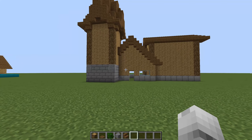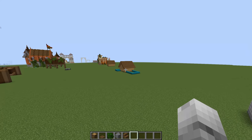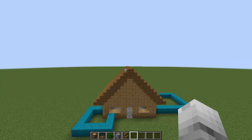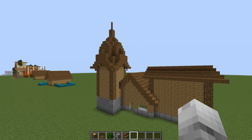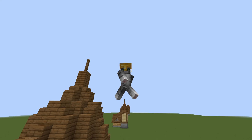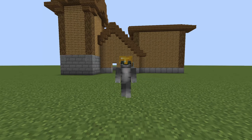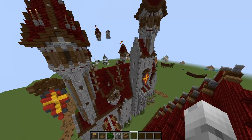Another pro builder tip: if I built all these at the same roof line, it would look flat at the top. What you want to do is add some Y variation. When you add things at different Y levels — like a tower, a chimney, or just another building a few blocks higher — it makes your eye go 'huh, that's kind of cool to look at.'